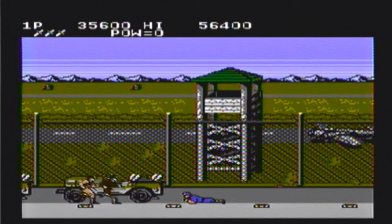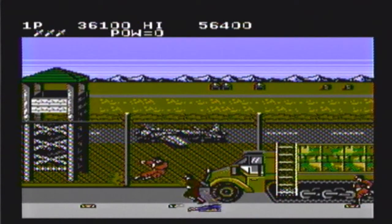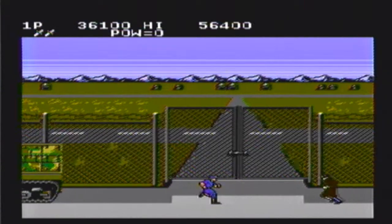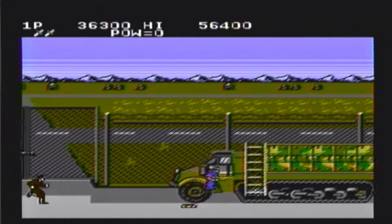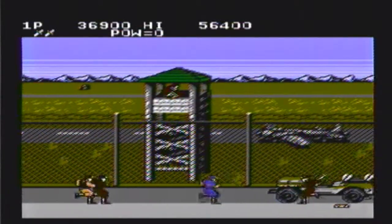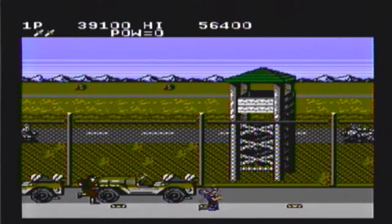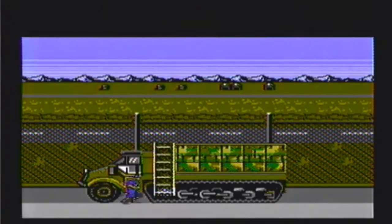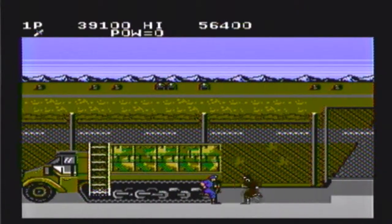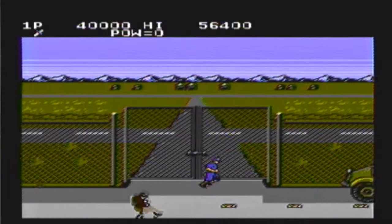The controls are a bit strange, but you get used to them, because it's one of those games where up is to jump. They didn't have much options because they don't want up to be the weapon you fire with, so they were limited by the number of buttons on the controller. Left and right is to move, down is to prone, up is to jump, B is to jab with the little knife, and A is to fire the weapon you're holding.